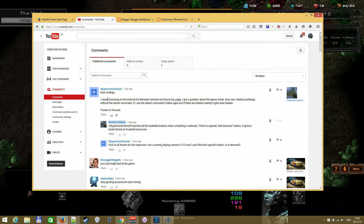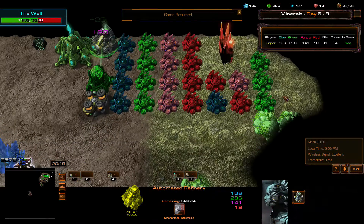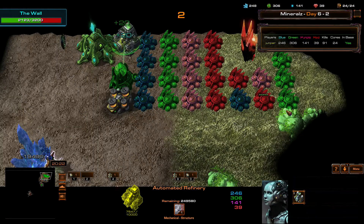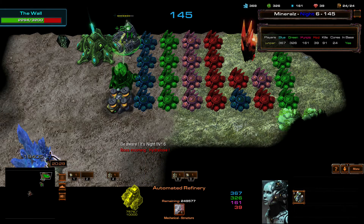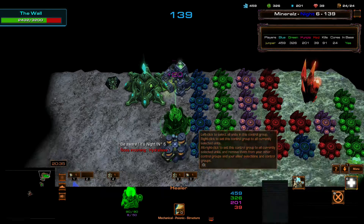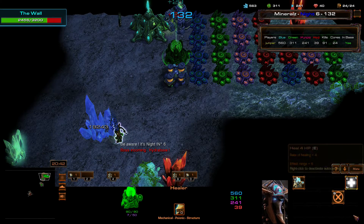The message said there's no longer an option to sell buildings. So I jumped in, played up to day six, and sure enough, there is no sell button anymore. Zerg broke my base, they got in and destroyed a bit of my buildings — this refinery started to burn down — but yeah, there's no longer a sell button. It used to be hotkey K.